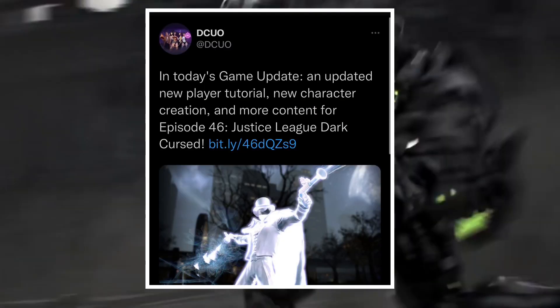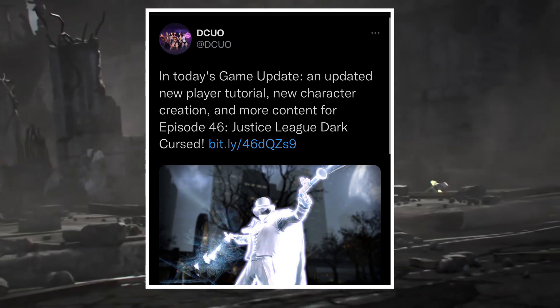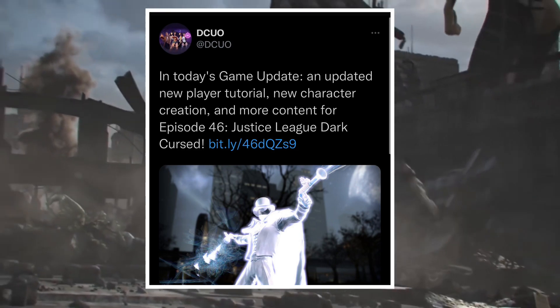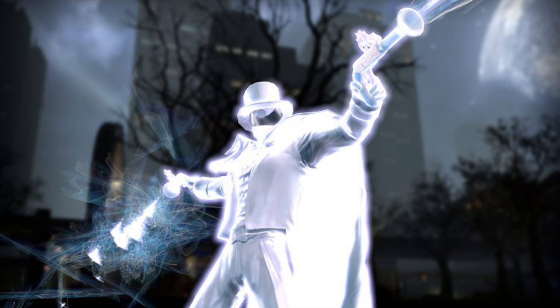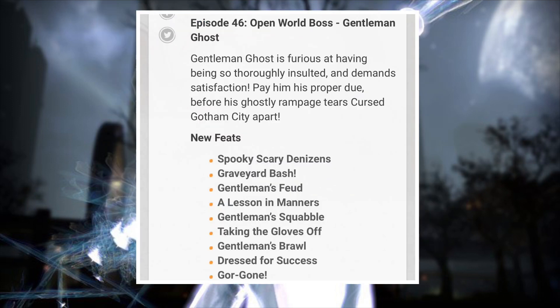This new overhaul makes me think the PS5 version update must be coming really soon. Today's update includes a new player tutorial, new character creation, and more content for Episode 46 of Justice League Dark Cursed. Elite Plus versions of the Cursed House of Mystery Alert and the Cursed Tamascaraid are now available, featuring further challenge and reward — look for them in your on-duty menu or in the queues alongside the event, normal, and Elite versions.